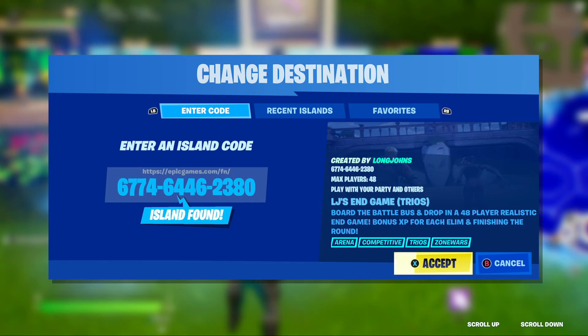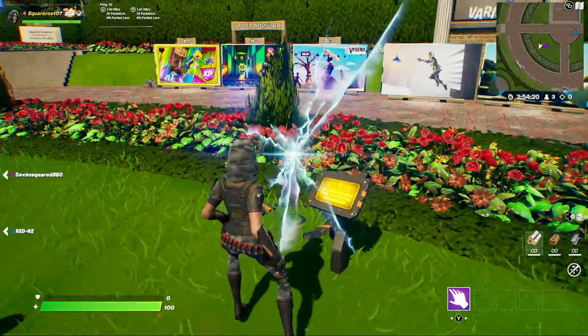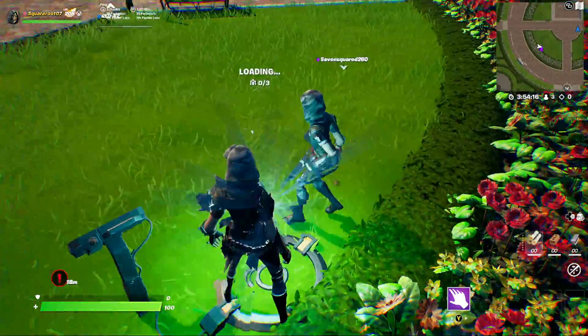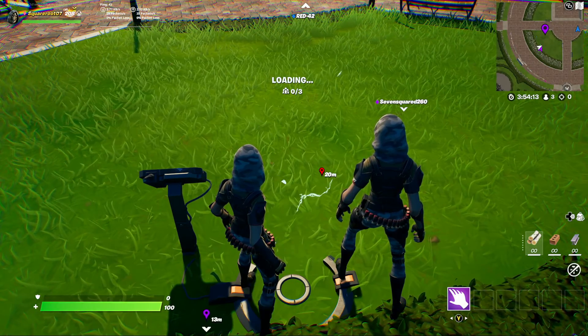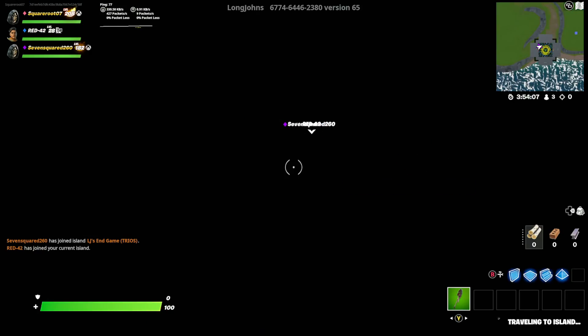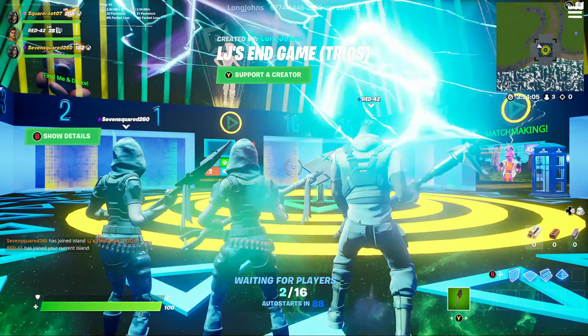It should read LJ's Endgame Trios, so we want to go ahead and accept that. At the same time, you need to make sure you invite or mark which station everyone is to join, because once everyone jumps into the particular map, it's rather quick to start.